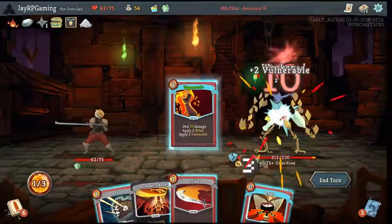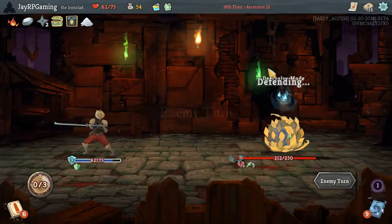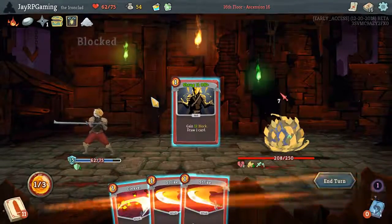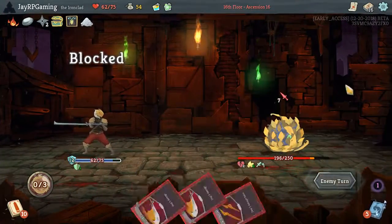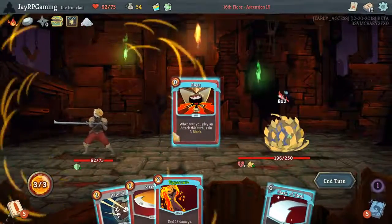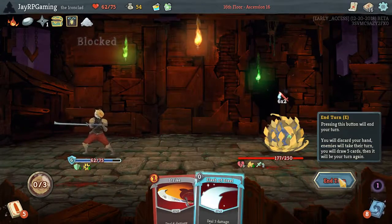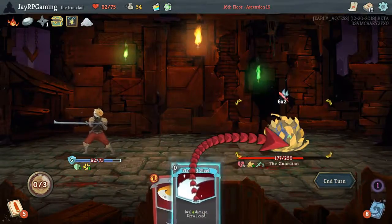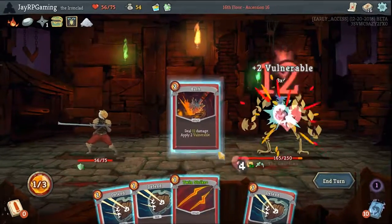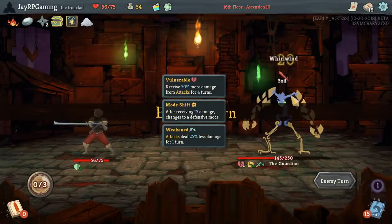But if we could get just very good draws on the right turn, we could find ourselves in a good place. This is like one of those bad draw situations. Maybe I should have struck three there for the strength up, because I haven't got a single strength up yet. But mainly I'm just really focusing on getting the damage. I will take the full 12 damage here because he is weakened.